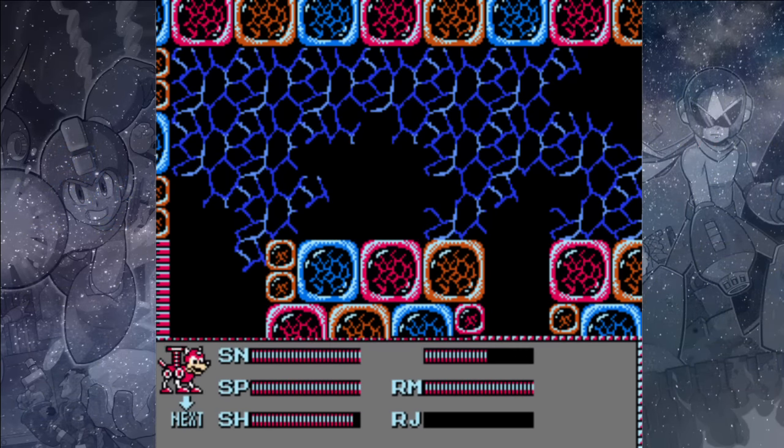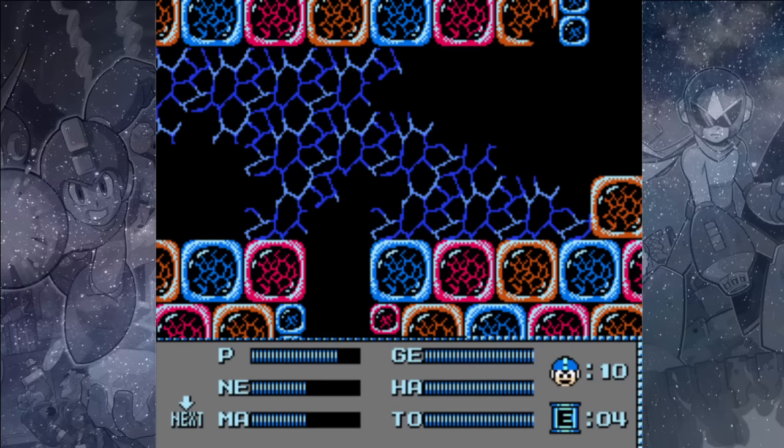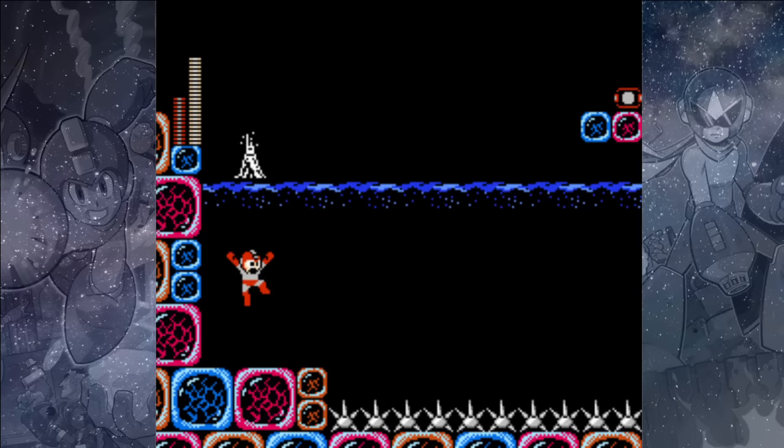So whenever you get to the other side, use your Rush Coil to jump up and then switch to your Magnet Missiles to take out the enemies up here. Once we hit the water, we know what to do — switch over to the Rush Marine.